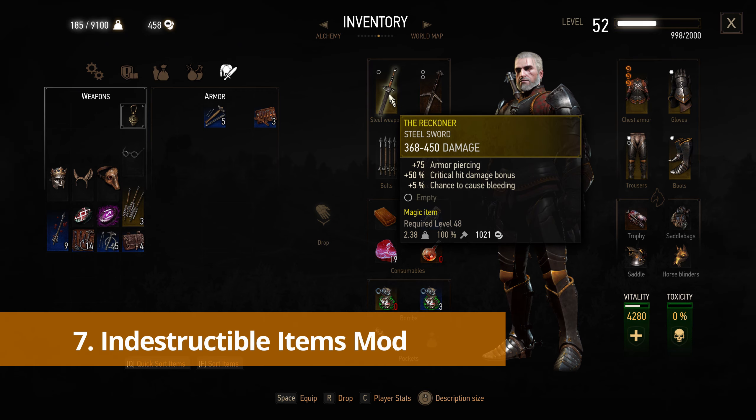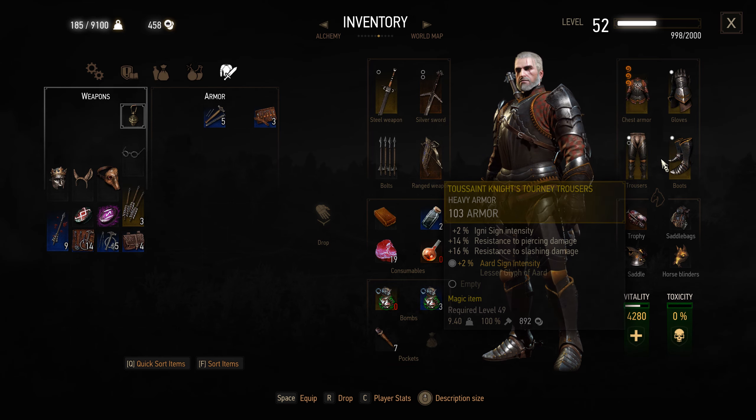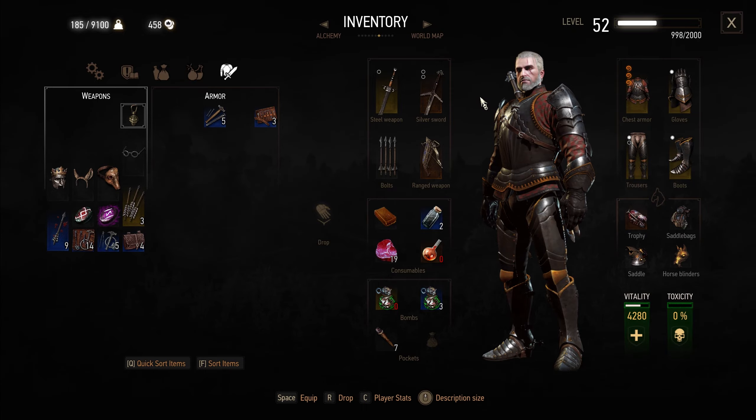Next is the Indestructible Items mod. This one is really up to you if you want to use it or not. It makes all your armor and weapons indestructible, so you don't have to constantly go to armorers and blacksmiths to repair them, so you can keep full effectiveness, damage, and protection.